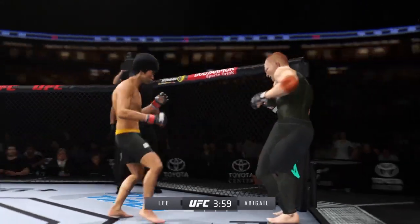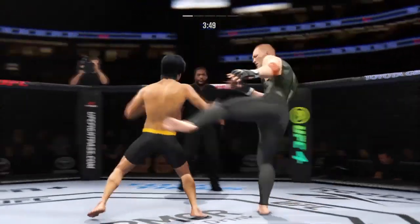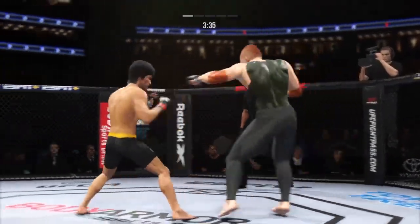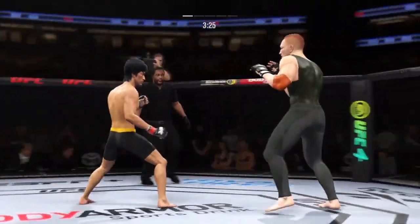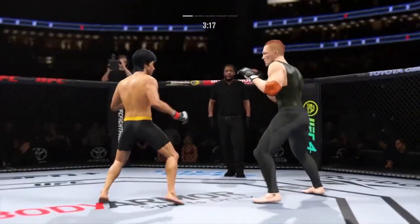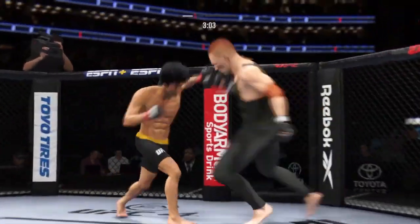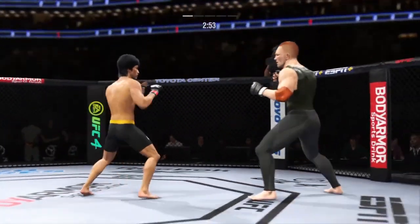Look at the whip action that comes from him throwing that kick. Just misses with the straight right. Real nice body kick lands. Outstanding knee to the body there. He's the taller fighter — might as well put that size to good use, and he certainly did. He landed the right hand there. That's a big strike. Big head kick. Straight right. Going to the leg kick now, and it's there. Nice job by Lee.